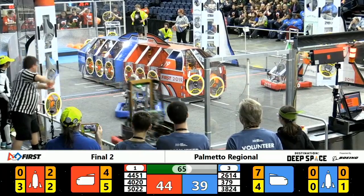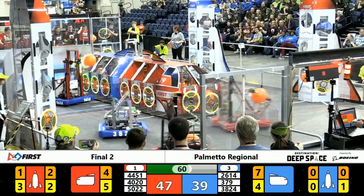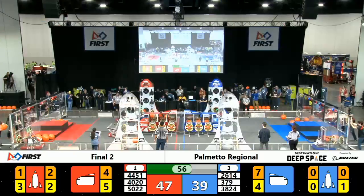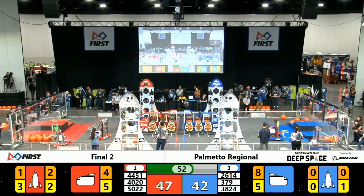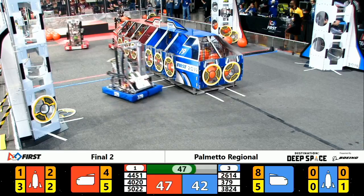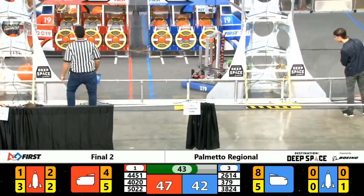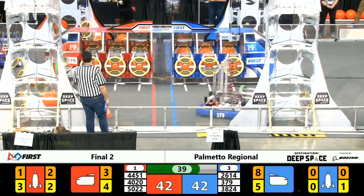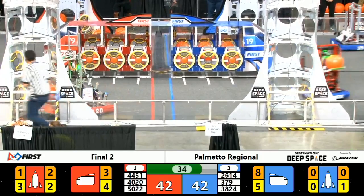Red Alliance goes up by two. Blue Alliance — Row Hoctics really causing trouble down there for the Red Alliance, blocking those hatch panels. Although the long-armed reach of Cybertribe is not deterred. Back on our Blue Alliance end. Row Hoctics working towards keeping those panels out of the ship.